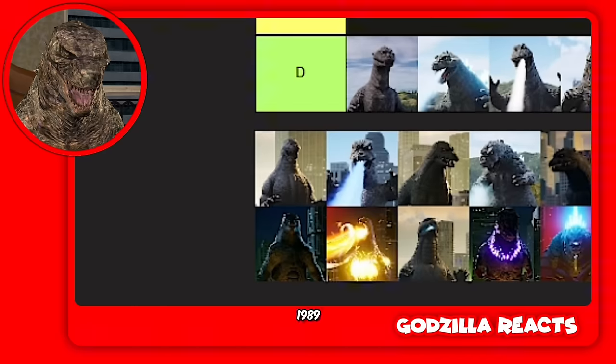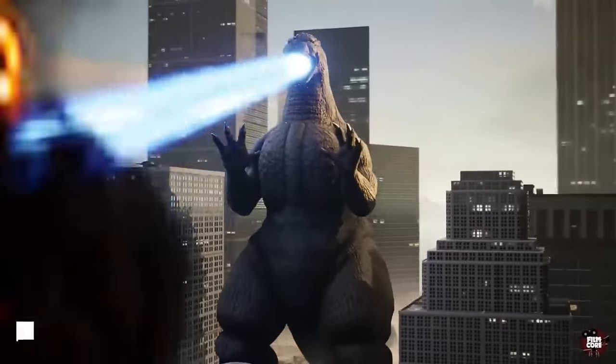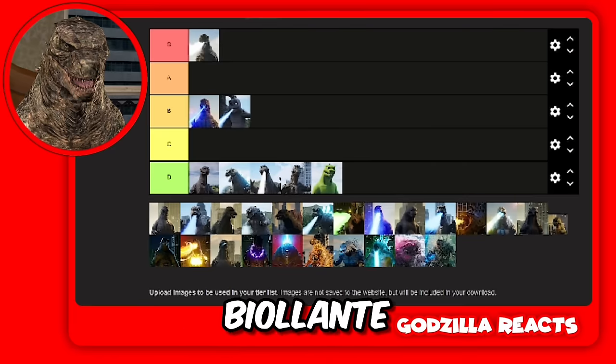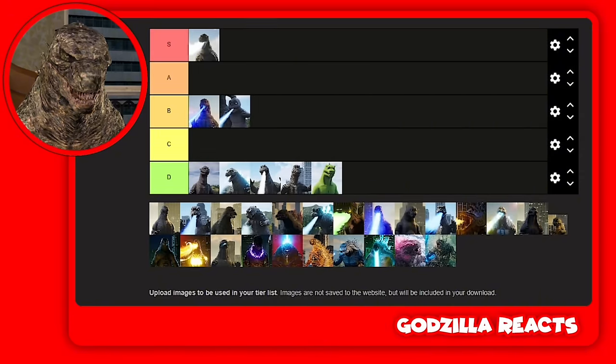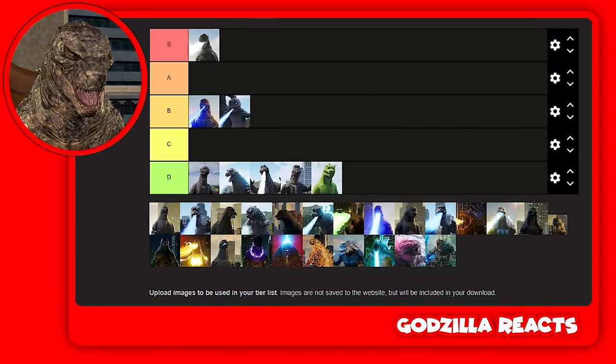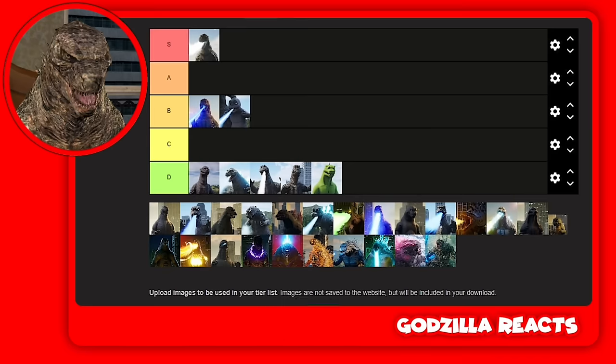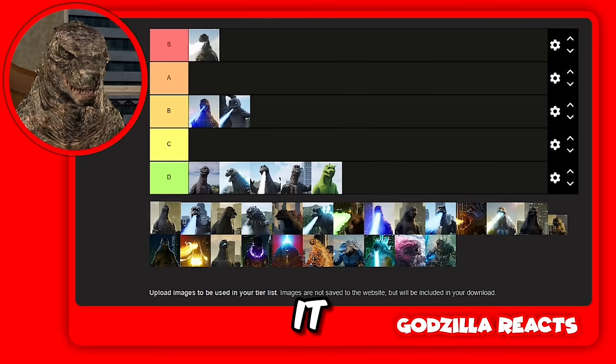Then we got Godzilla 1989 — this is when he fights Biollante. I really like his atomic beam. The entire Heisei era has really cool atomic beams; they're really thick. I don't know how to explain it, so I'm gonna put him in A.